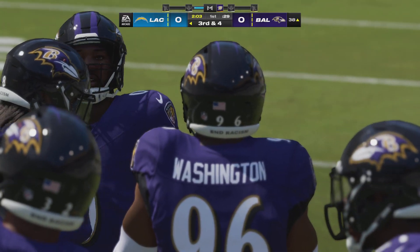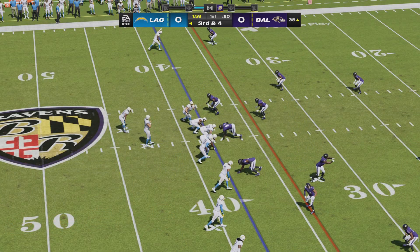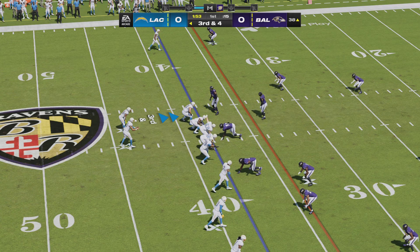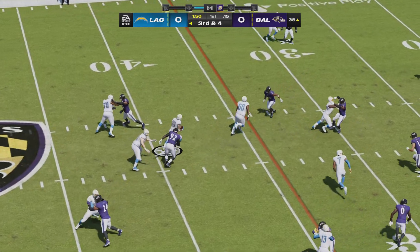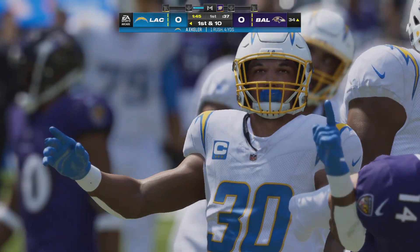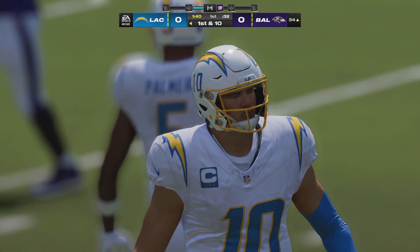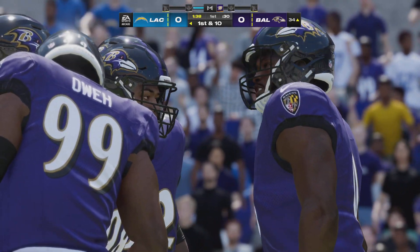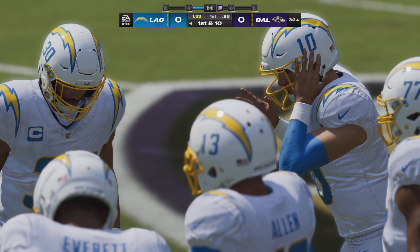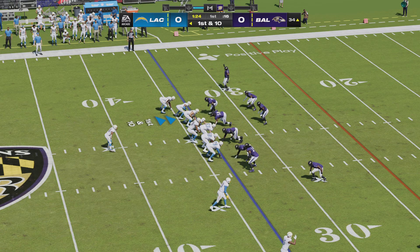Getting out to the tight end gives a much better opportunity to convert on third down. They'll run for the first time with Austin Eckler — a gain of four and a first down. Might have been four-down territory if they didn't pick it up, but it's a moot point. From the 34, here's first and 10.